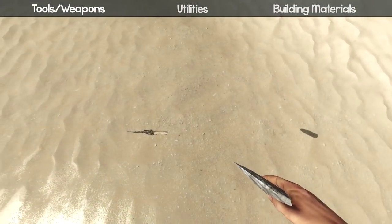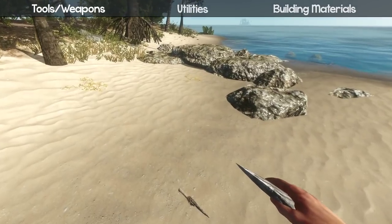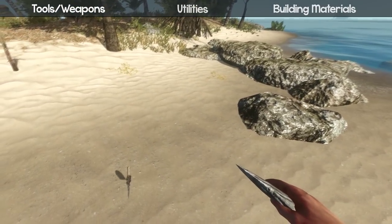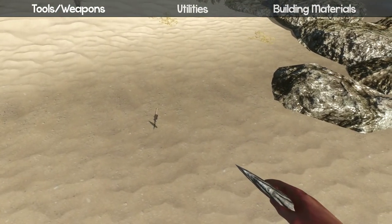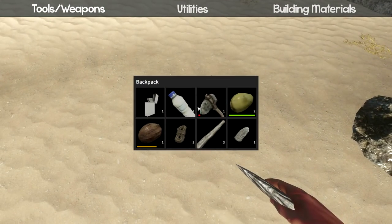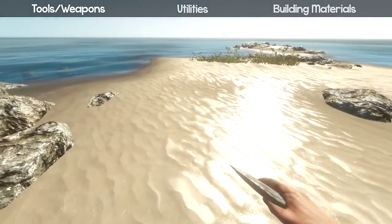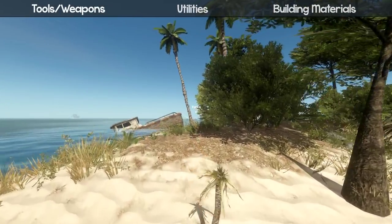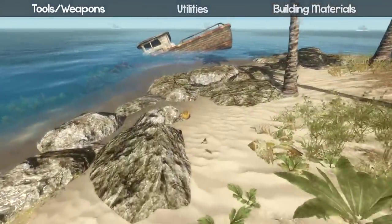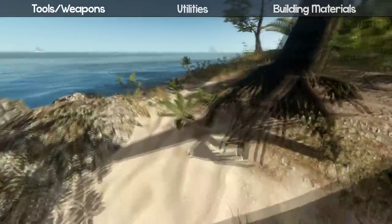There are two more tools after this, and after the tools we'll go to utilities, then building materials — there's really only about 14 craftable things. Next up is a crude hammer, which you need for building. You actually need two rocks for that, so you're gonna have to go rock hunting — sometimes you have to leave your own island to find rocks elsewhere.